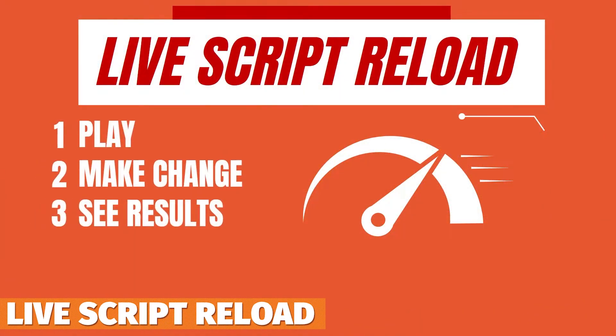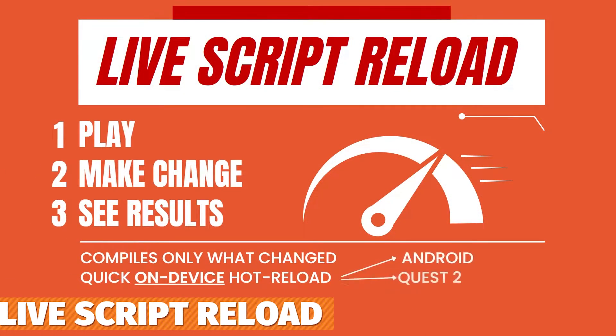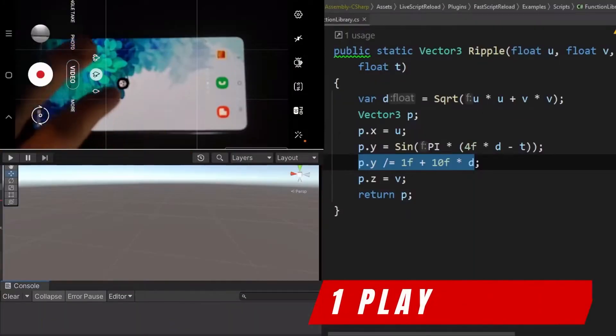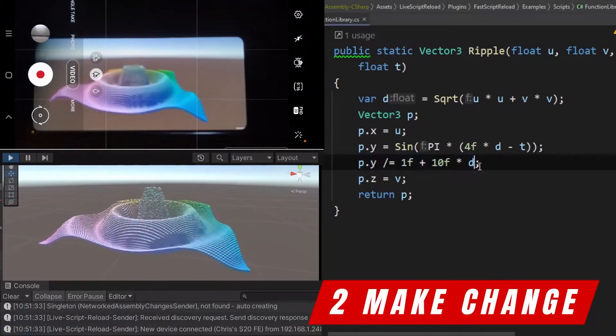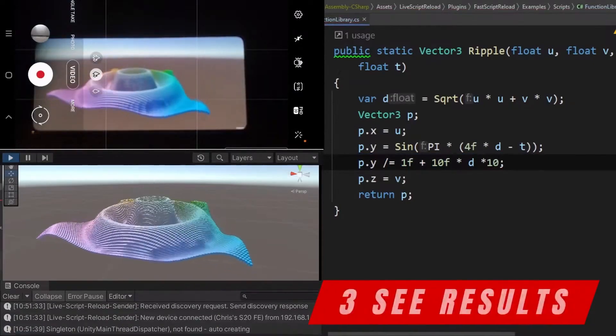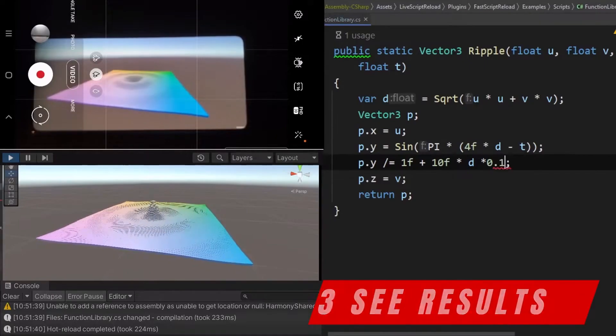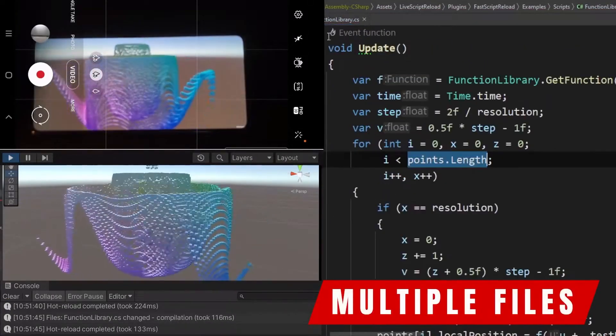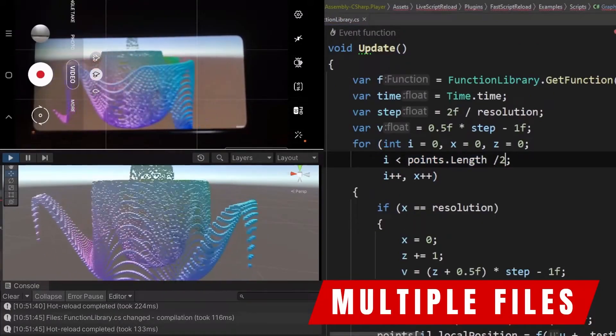Then we've got Live Script Reload, which is the premium version of the one I featured for free on my YouTube channel before. Usually Unity compiles everything in your project every time you make a change, but Live Script Reload allows you to compile only the things you've changed, speeding up development massively. This adds on-device reload functionality so you can use it on mobile and see changes live.